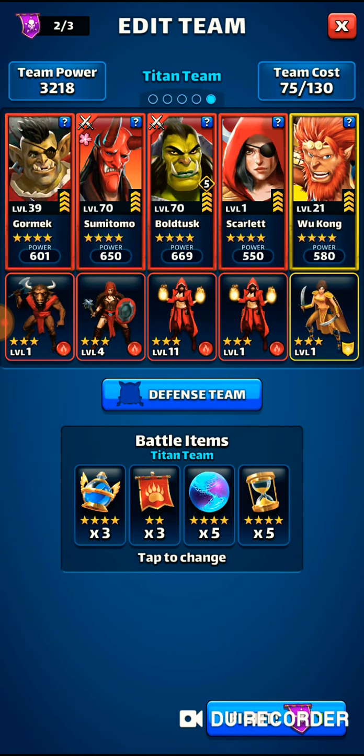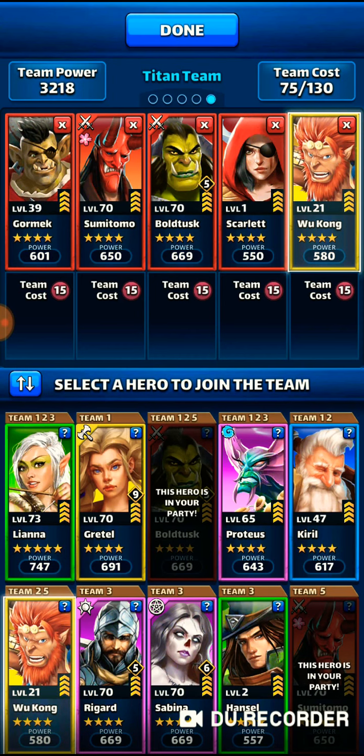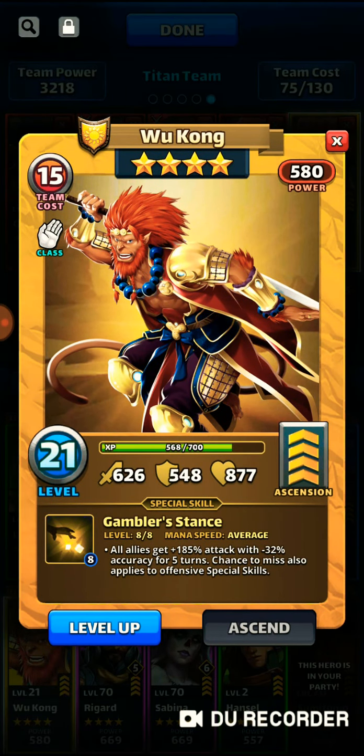What I like to do with titans is a defense down, attack up combo if possible. Being that it's a nature titan, as you all know the rule of replacement: fire burns the tree down, so fire takes nature. I'm going to do a four-one stack with Wukong.